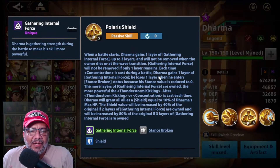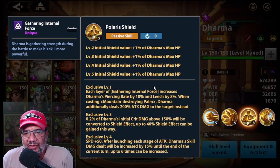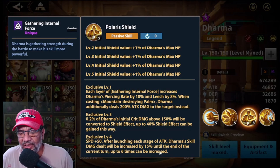Con la pasiva tiene un montón de cosas: mete escudo, y ya lo vimos antes así que no me paro mucho acá. Con la exclusiva 3 agarra más capas. El 0.2% del daño crítico inicial de Dharma por encima de 150 será convertido en efecto de escudo, hasta un 40% de efecto de escudo puede ganar de esta forma. Con la exclusiva 4, después de lanzar cada habilidad de Dharma, el daño será incrementado un 15% hasta el final del turno, hasta 6 capas.